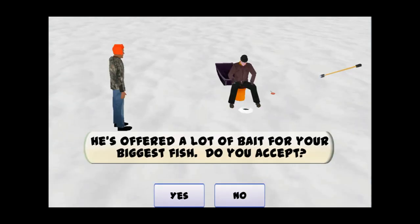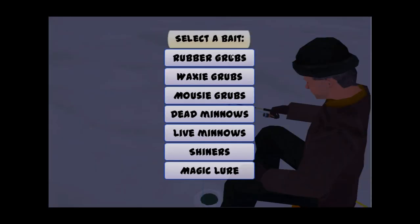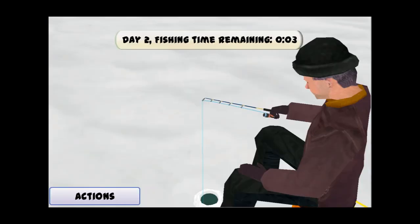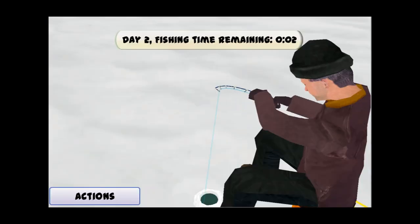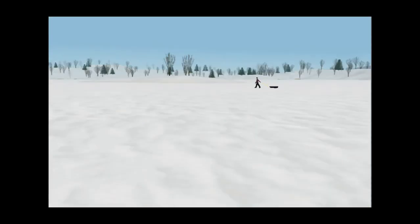While you're fishing, you may be approached by other fishermen. They might offer to trade you fish for your hot cocoa, cash for your ice auger, a better fishing rod for your biggest fish, some bait for a fish, etc. They might even offer some bait that isn't available in the shop. You'll have to decide if what they're offering is a good deal for you at the time.